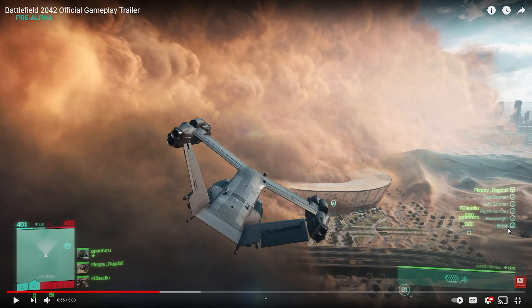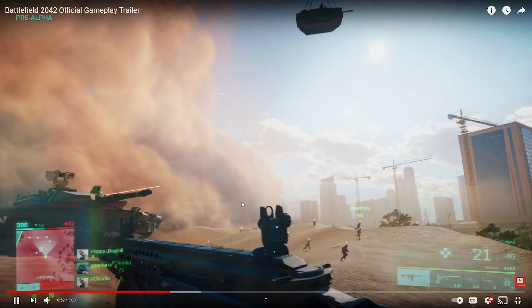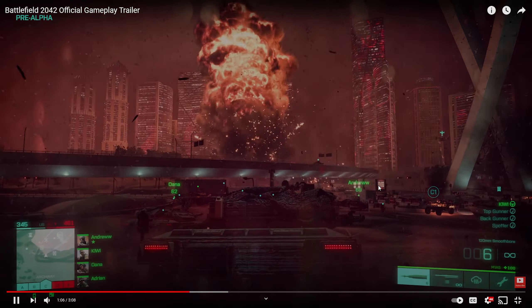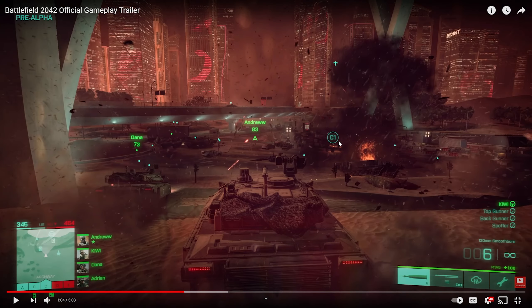I'm not sure what a 'Berso' is — the name shown on screen. I don't really see a clear top gunning position, but it's cool. This is really a transport vehicle. They mentioned you can call in vehicles, and here we see a tank being called in — a guy just hops right into it. They appear to be fighting over objective C1.